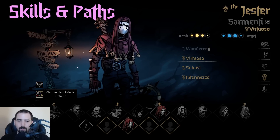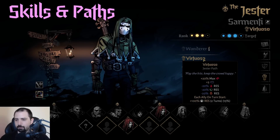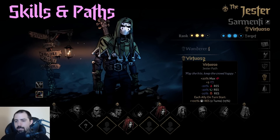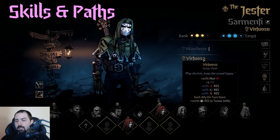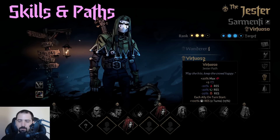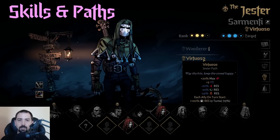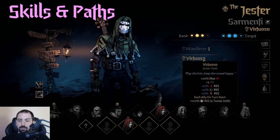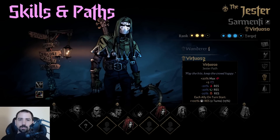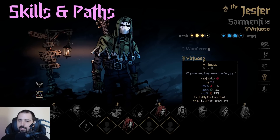Jester's paths are pretty straightforward — they don't change skills directly like Flagellant or Vessel. Virtuoso is effectively Jester Plus; everyone calls it that because it's regular Jester but stronger. You get bonus HP, bonus speed, and a minus DOT resist, which he can deal with by moving around and dodging. You also give a random ally two turns of stress immunity — not just stress resistance, but full immunity. There are crazy things you can do with two turns of stress immunity: certain items that cost stress become free, you can use Endure with Flagellant, or if Cardinal crits and tries to stack stress on a Vessel, you just block four stress. This path is busted.